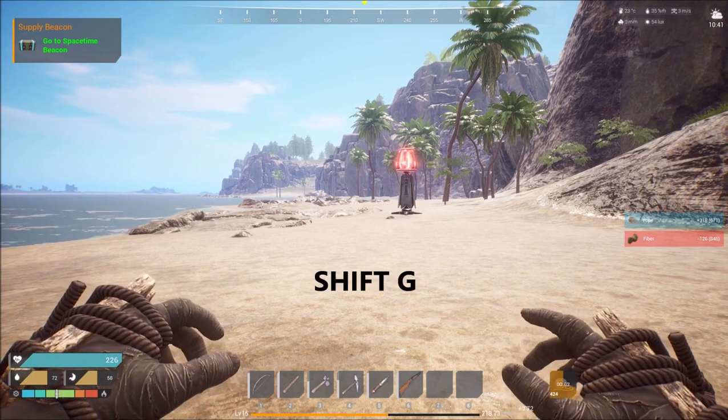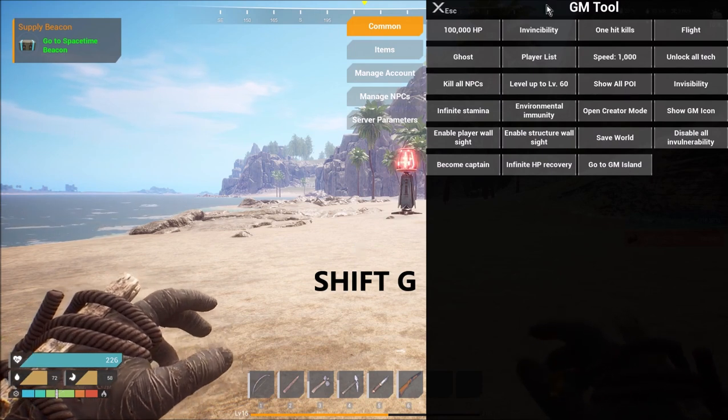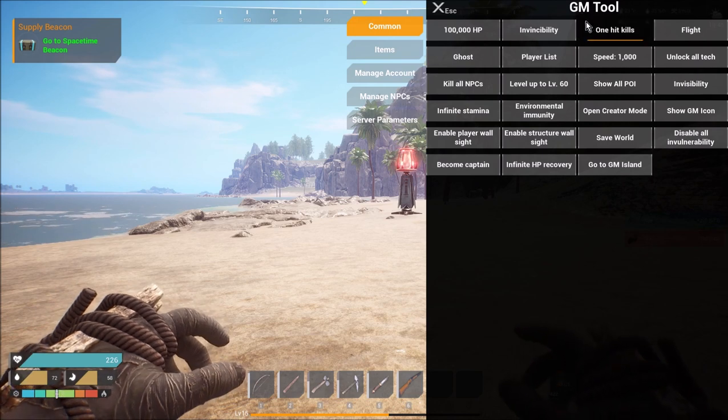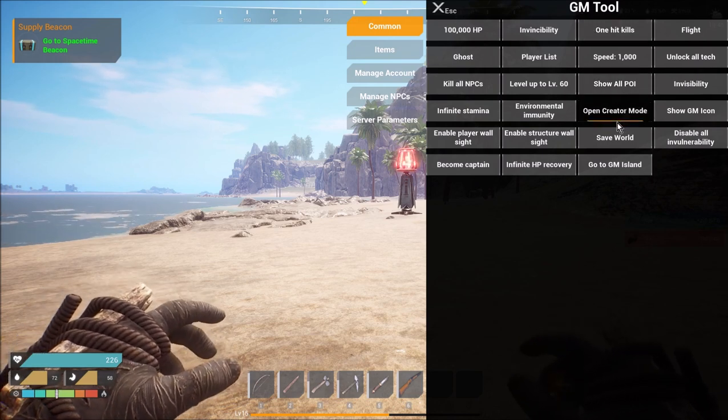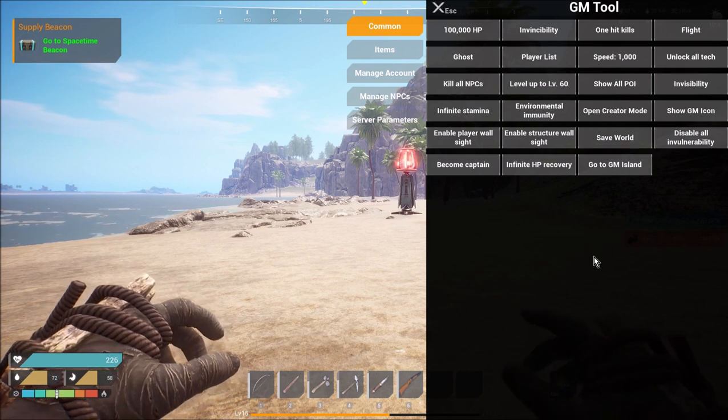Go back to the game and click Shift+G — you'll get the GM tool to come up. This is for solo play, not on a server. Go down and it says 'Save World.' Click that and it'll save your game.